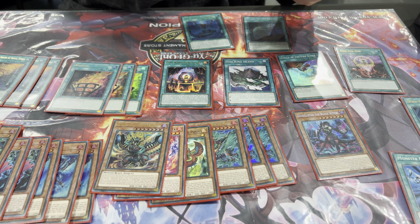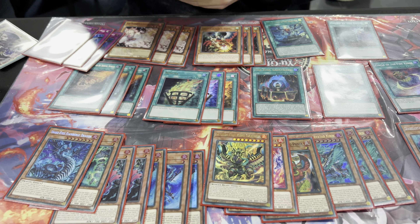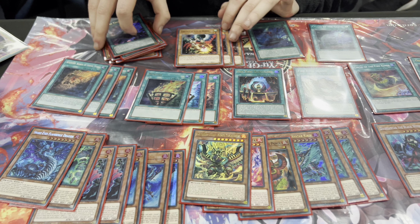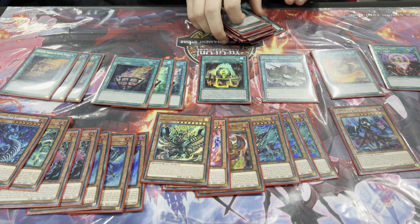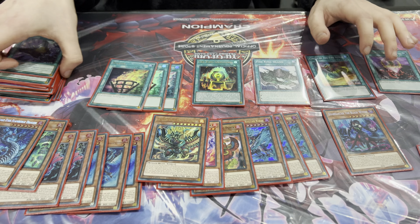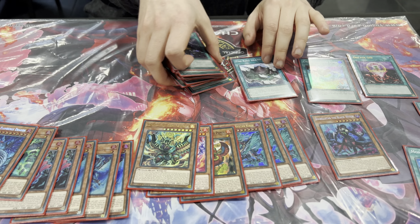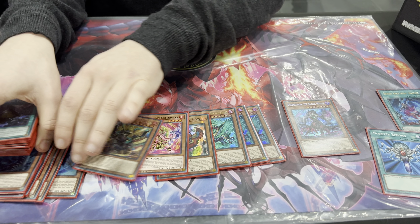On to the non-engine — pretty boring. We've got three Droll, three Ash, three Imperm, three Talents. Nothing much to say about that. Talents overperformed; the other non-engine did its job and I didn't draw too much of it. 40 cards — you need to draw your starters, and you want to draw Ash and Diabell, Wanted, all those.